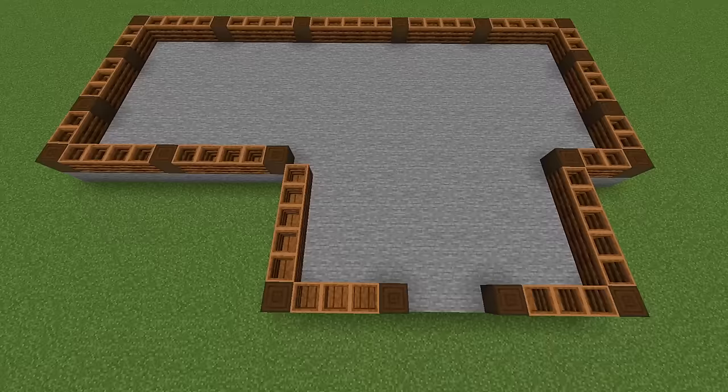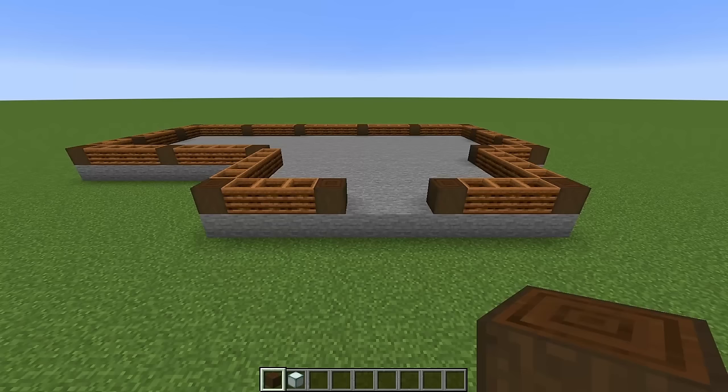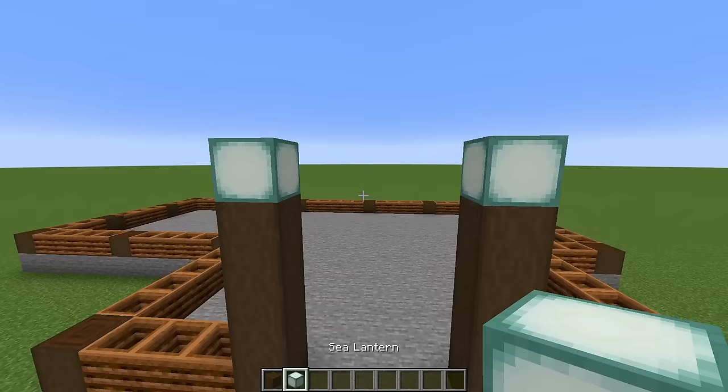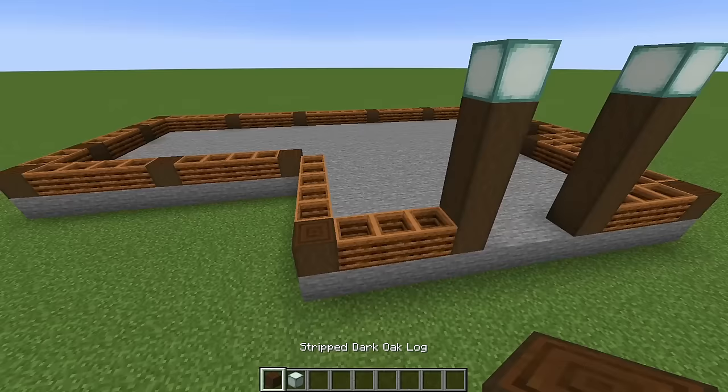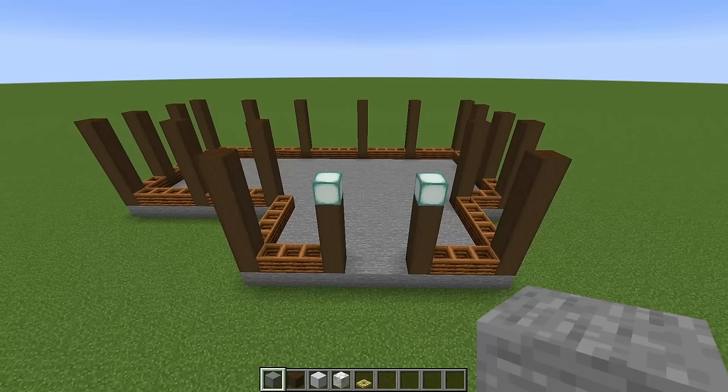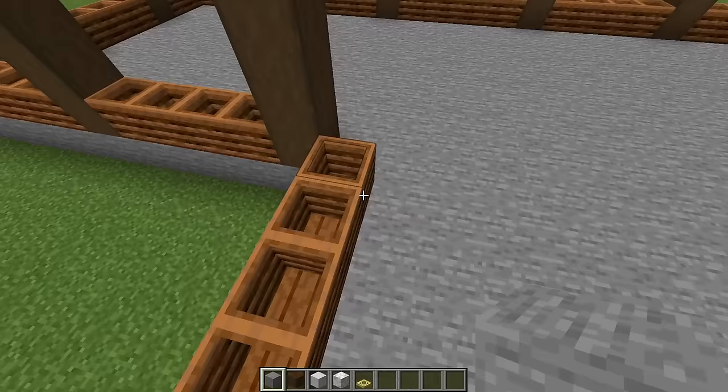Grab stripped dark oak and a bunch of composters, and we are just going to run them all the way around — just give you the aerial view and you can copy that in. Come along to the front, and on this pillar we are going to add 3 stripped dark oak with a sea lantern, and 3 and a sea lantern. They don't have to be sea lanterns — you can use any light-emitting block you like. Now on top of every other stripped dark oak we are going to add 5. So just do that for all of these. That is how you should look when you are done.